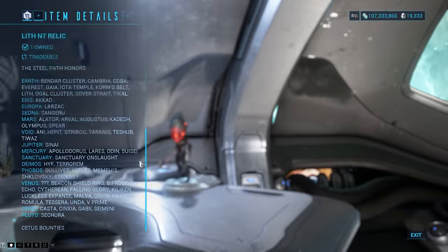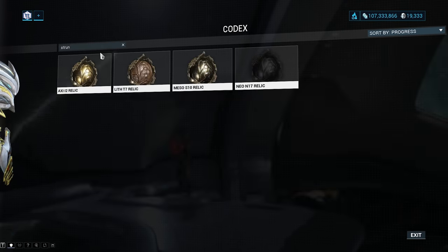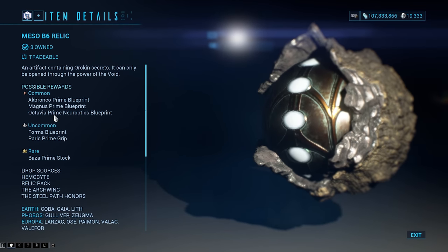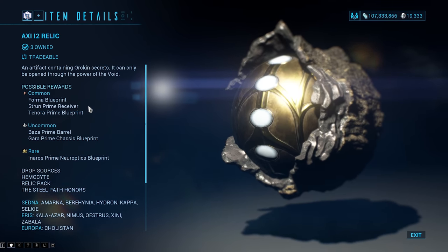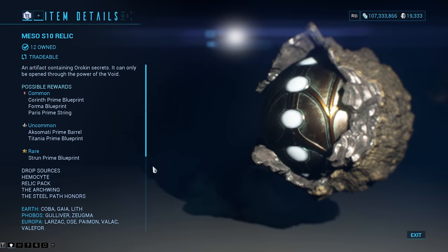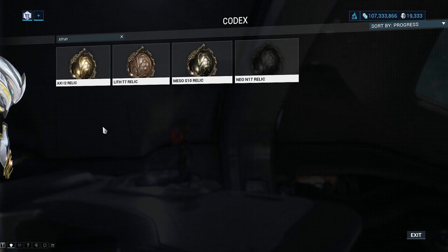While you're farming the Nidus relics, you're probably also going to pick up relics for the Magnus and also relics for the Strun. For the Magnus, we've got three relics: Axi M2 for the Barrel, Meso B6 for the Blueprint, and Neo T5 for the Receiver. For the Strun, we've got Axi I2 for the Receiver, Lith T7 for the Barrel, Meso S10 for the Blueprint, and Neo N17 for the Stock. All of these relics essentially drop from the same places as the Nidus relics, so it's going to be really efficient.